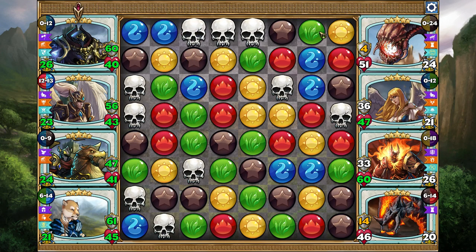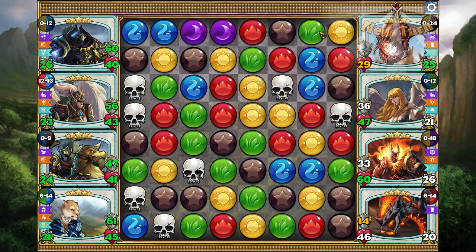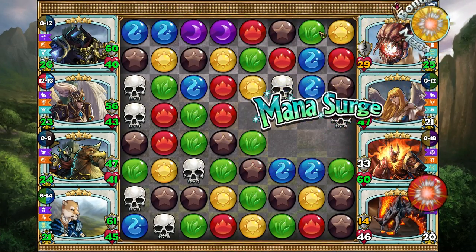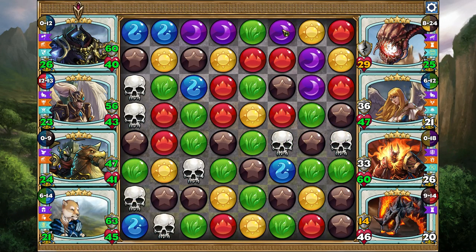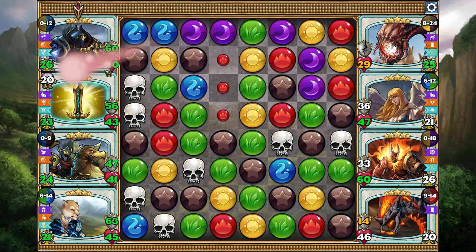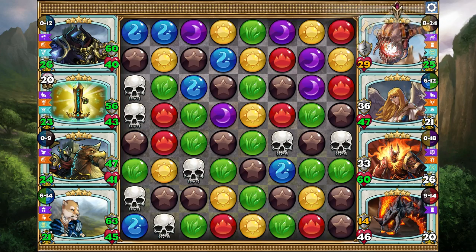We can probably just take skulls here. We want to make sure we get that Maul dead before it fills up its mana - luckily it's nowhere near close to that yet. We don't use purple; we're using 5 colors but Knight Coronet denies purple, so technically we're using them all, but there's no point in us directly taking purples. We'll just deny some reds.